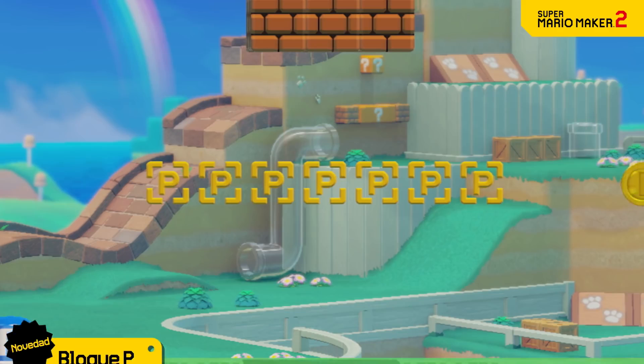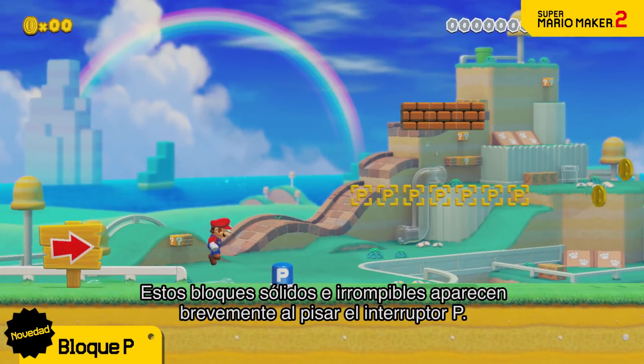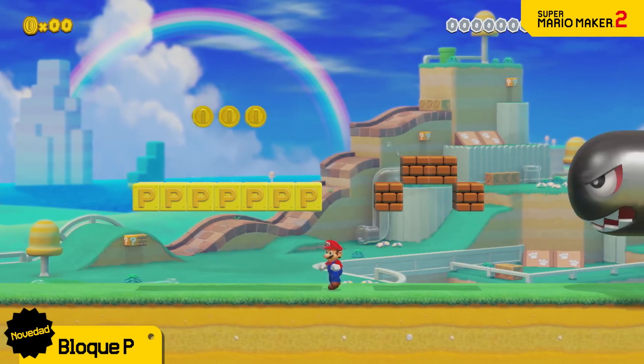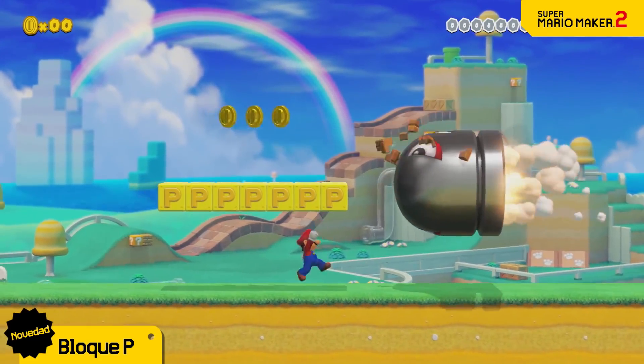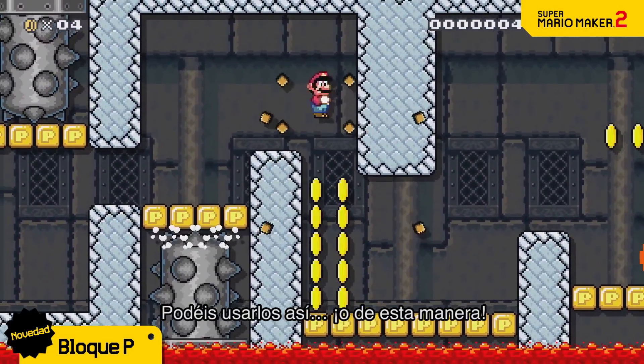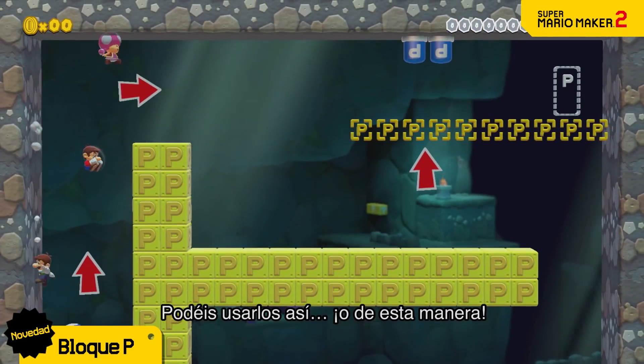Next up is the P block. These solid, unbreakable blocks will appear when you step on a P switch, but only temporarily. Use it like this — or like that.